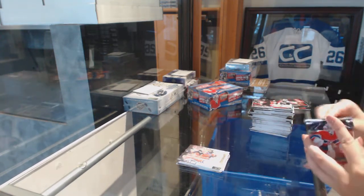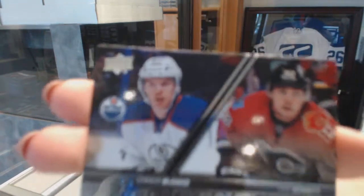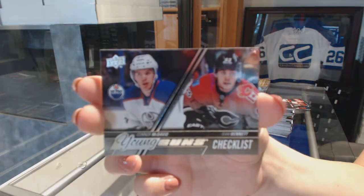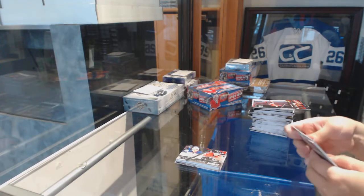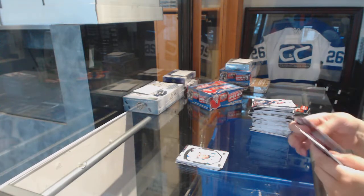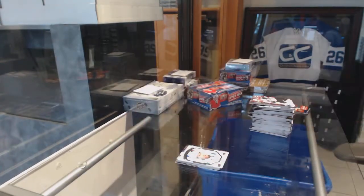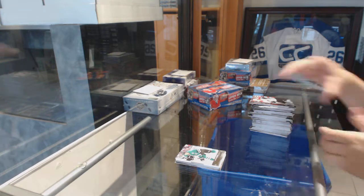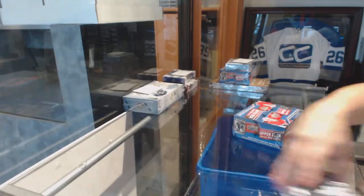Canvas of Aaron Ekblad. We've got the Young Guns Checklist of Sam Bennett and Connor McDavid. Sam Bennett and Pavelski. We've got a Young Guns of Matthias Janmark, and a base. That was box number one.